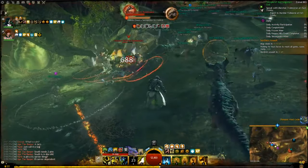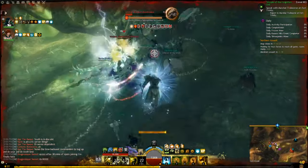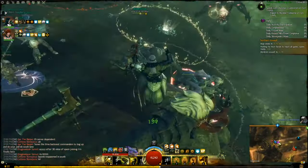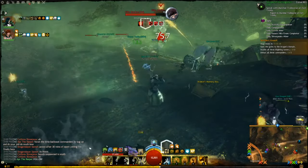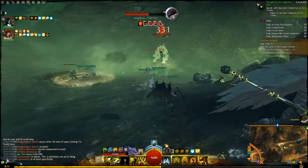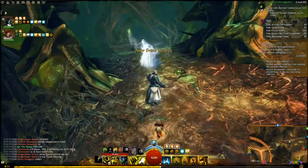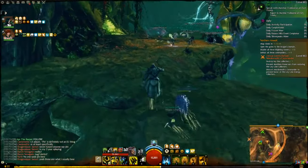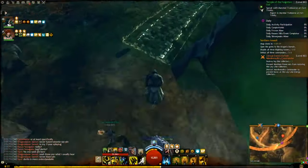Having ten in the boss group doesn't scale it too much while still making it killable. For the Zerg group you can have up to 20 or 25, but be aware that the map needs a decent amount of people in each tower. Having too many people in one tower leaves other towers short-handed. The mechanic is all about keeping all three bosses dead — if one boss is still alive while the others are down, you won't get access to the dragon's domain.